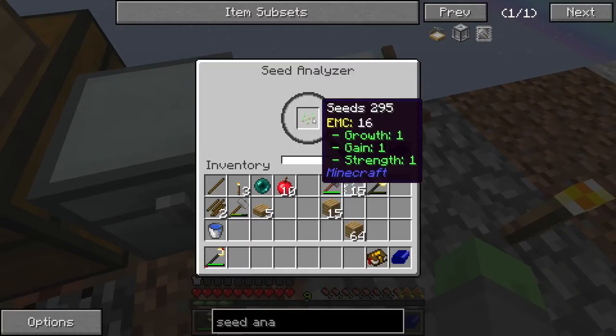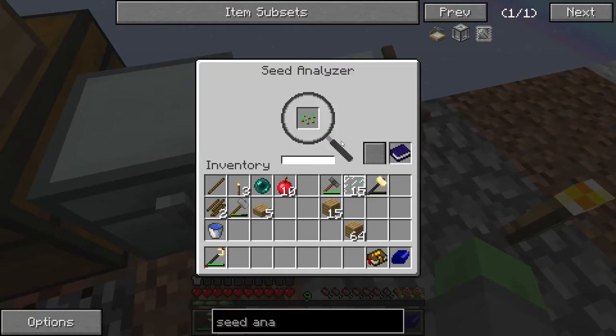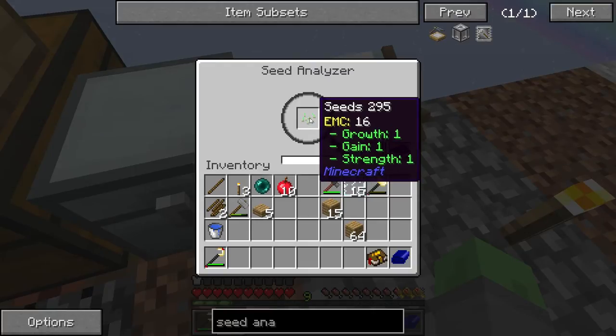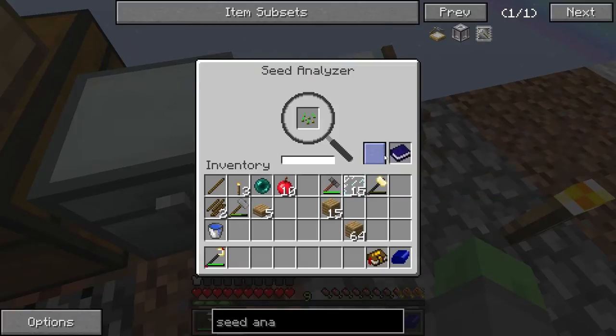We put seeds in there, and they've been analyzed to be 1/1/1 seeds - one Growth, one Gain, and one Strength. I think Gain is the most important one of the three. Strength would be nice too, I think. I honestly have no idea how this works or what each attribute tells us.